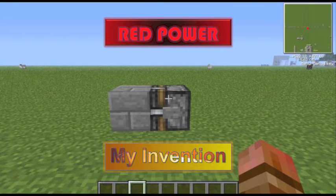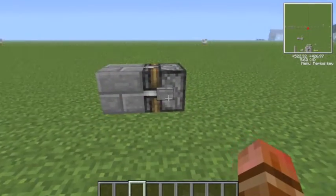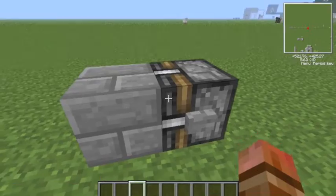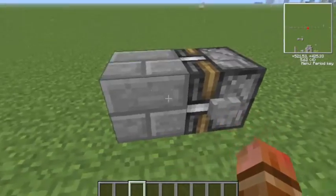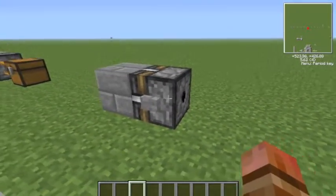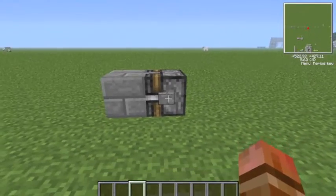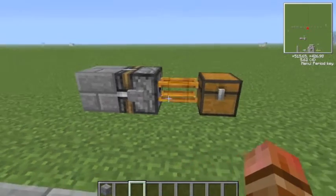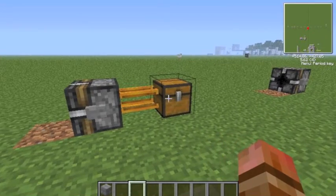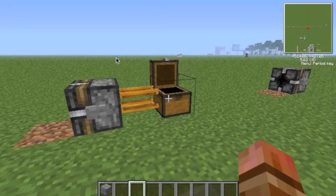First, we're going to go over some things about RedPower, so if you know everything about RedPower, please feel free to skip onto the inventions section. The first thing we're going to go over is the block breaker block. The block breaker has a head, and it will dig out of that head, or break that block, and then spit the block out of its rear. If a pipe is connected to the rear side of the block breaker, the block will pass through the pipe and into a nearby chest.